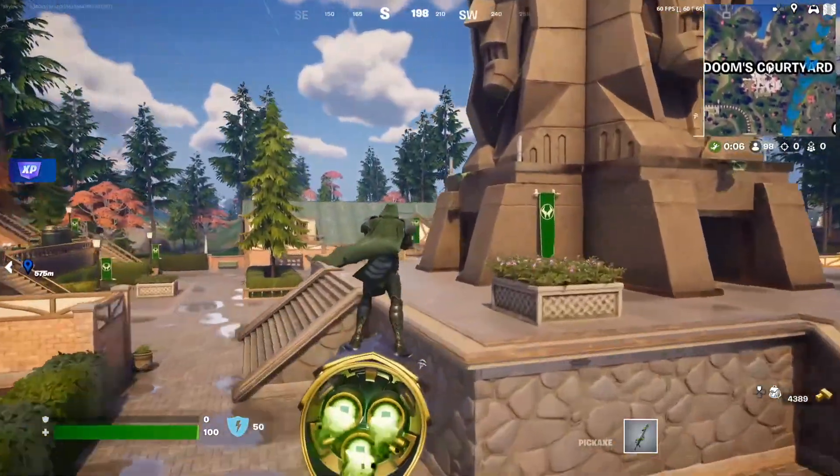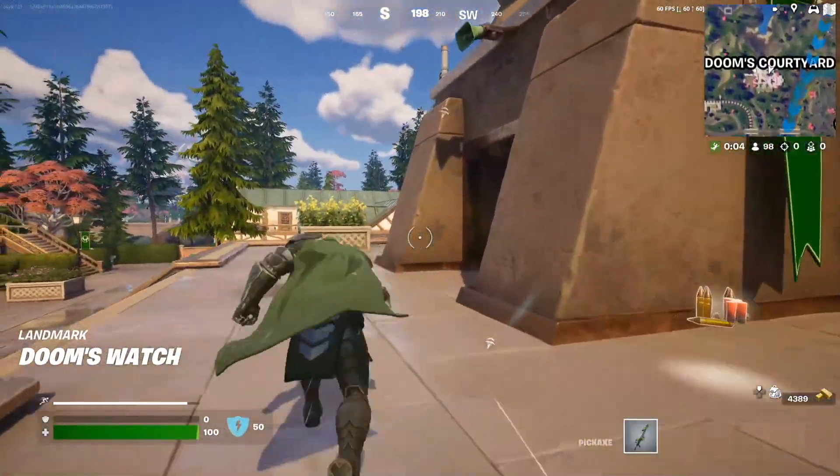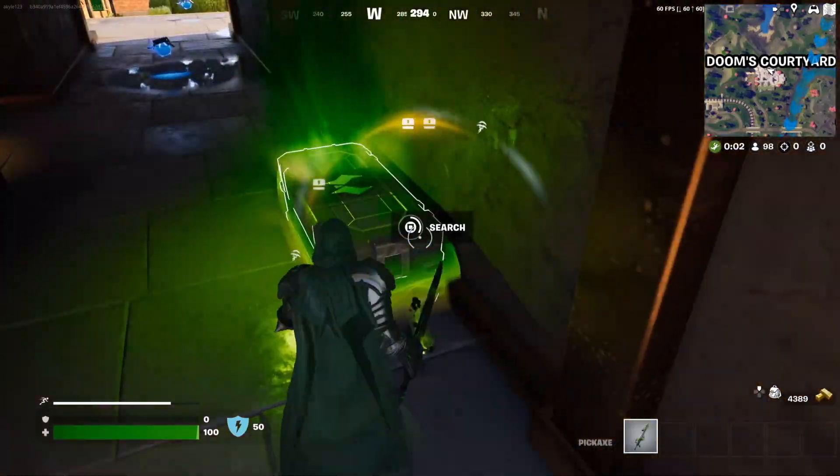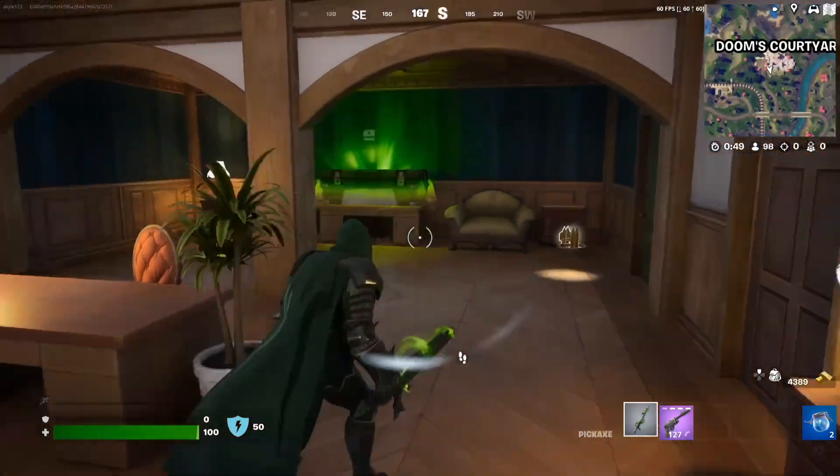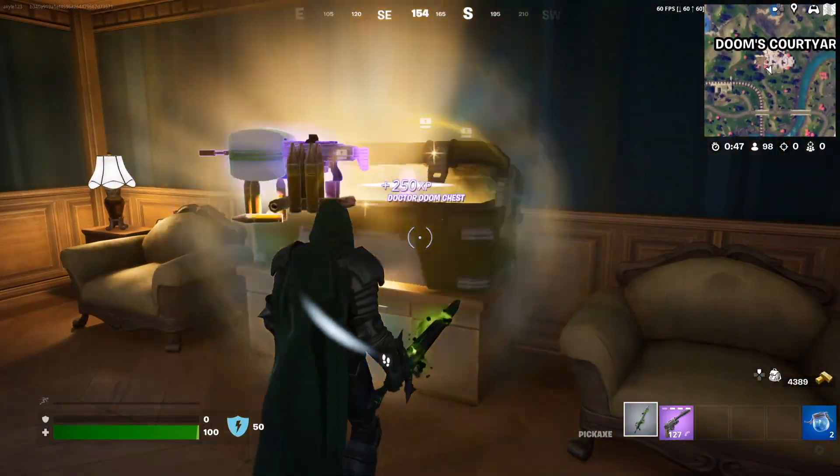Look at that handsome statue. So delightful. Underneath this monument, you'll find one of my chests. After this, head to the building to find a second chest at my courtyard.